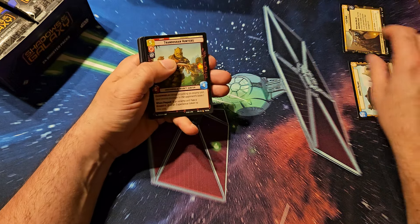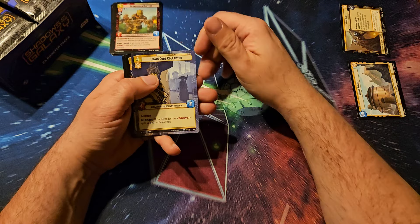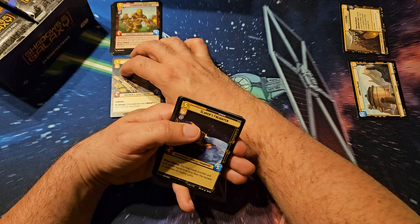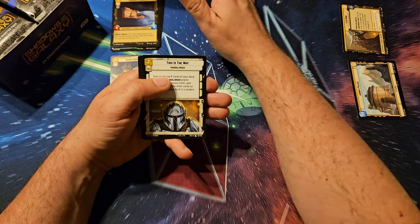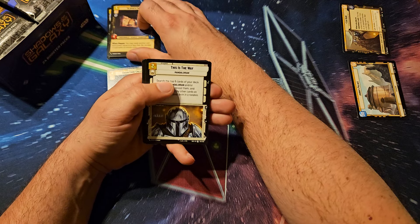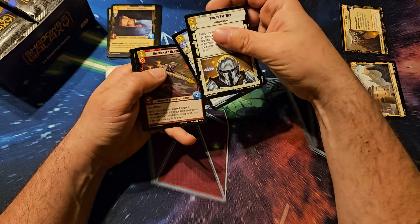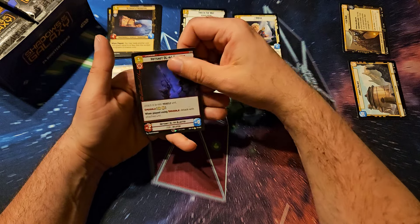All right, so we will get right into the first box here. I'm starting with a chain code collector. Three uncommons and an omega with a hotshot DL-44 blaster.